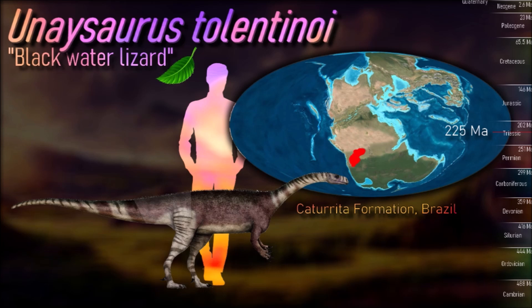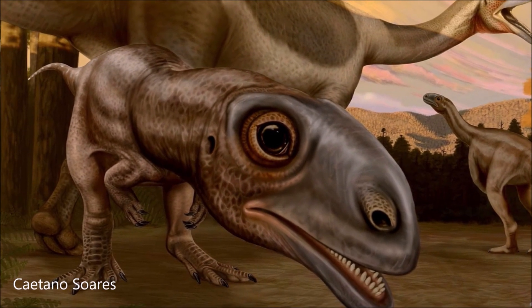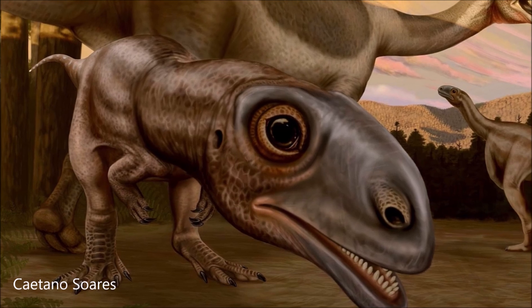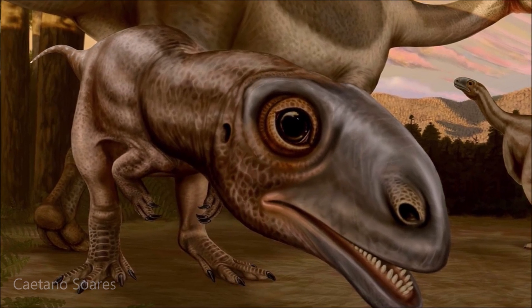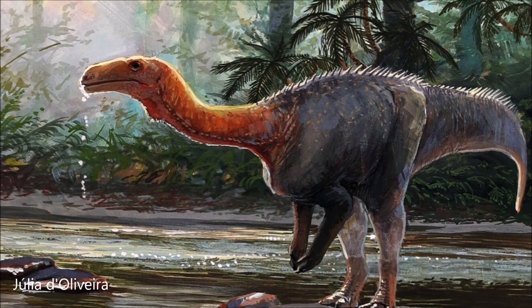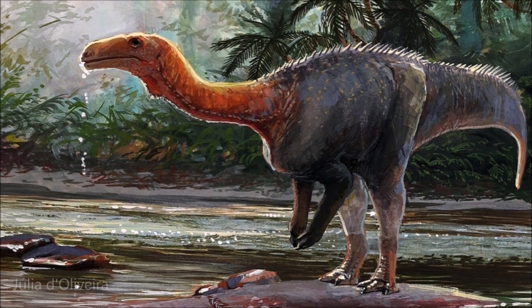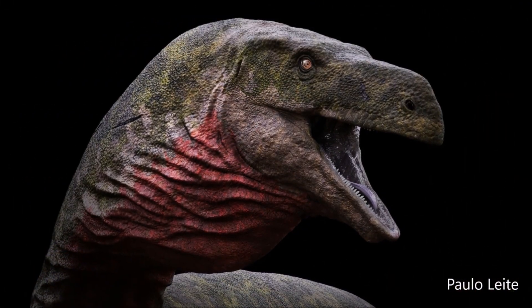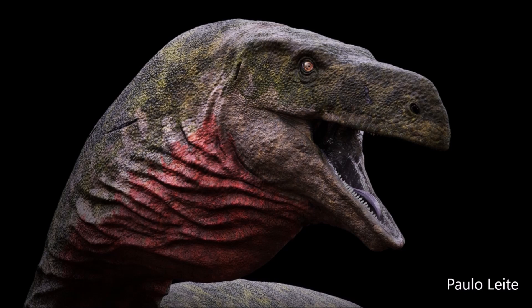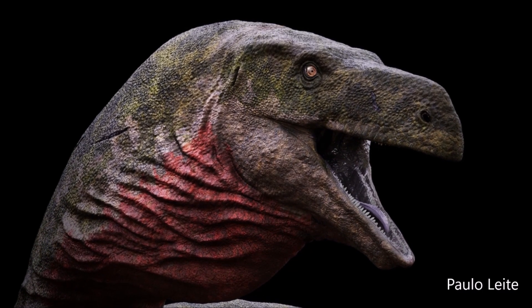In 2023, Muller and colleagues described the remains of a juvenile specimen of Unasaurus that was found associated with the holotype. It was found in the south of Brazil, which at the time was connected to northwest Africa. The whole world was united into the great supercontinent of Pangaea, which was just starting to divide into Laurasia in the north and Gondwana in the south. It is one of the most complete dinosaur skeletons ever recovered in Brazil.